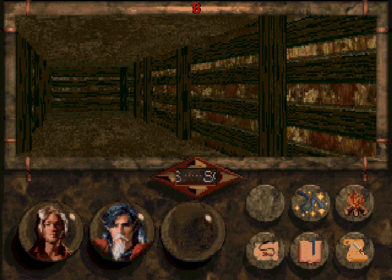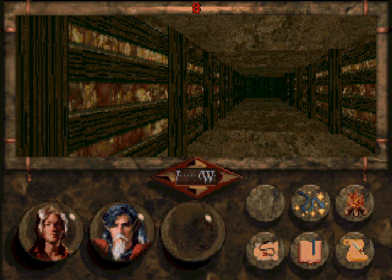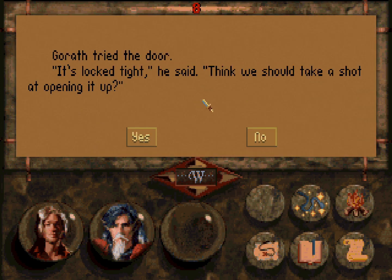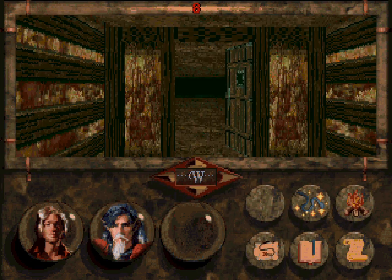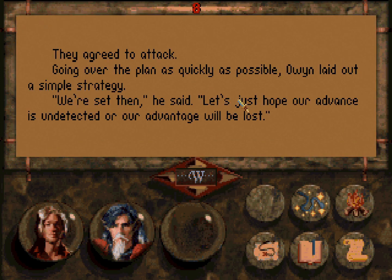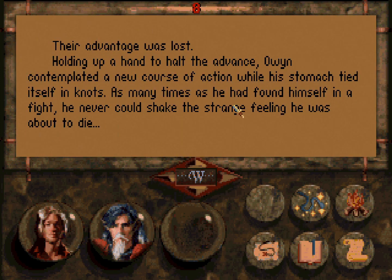There's a door — probably locked. Yep. Gorath will easily deal with this. I mean, if we couldn't pick it, that would be terrible. Ooh! There are giant scorpions down here! Their advantage was lost. Holding up a hand to halt the advance, Owen contemplated a new course of action while his stomach tied itself in knots.